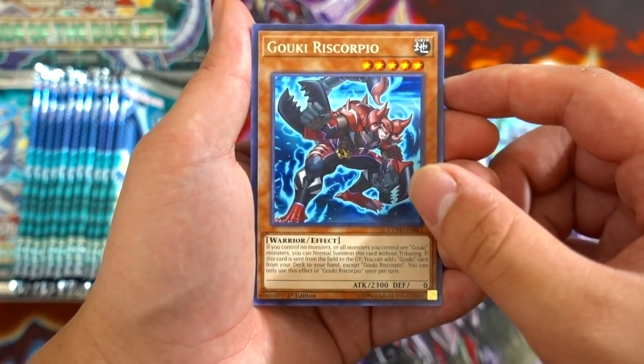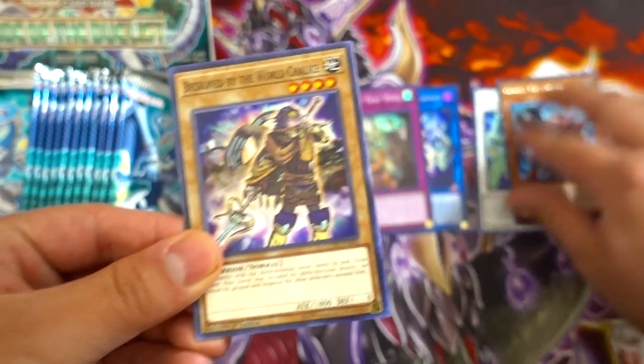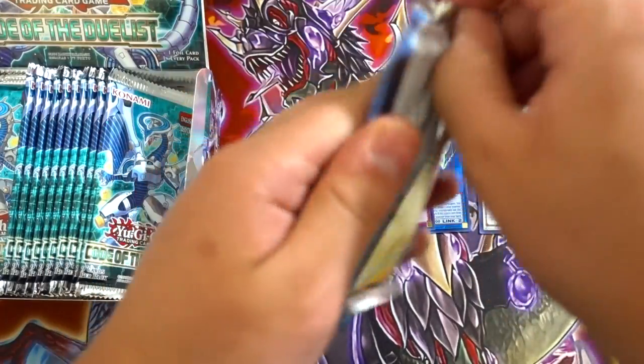Alright, so we got a Gouki Riscorpio — really awesome. So guys, stay tuned for that Gouki deck profile, it's coming right up. Beckoned by the World Chalice, Hackworm, and a Crown by the World Chalice. Look at all these amazing World Chalice cards right there.